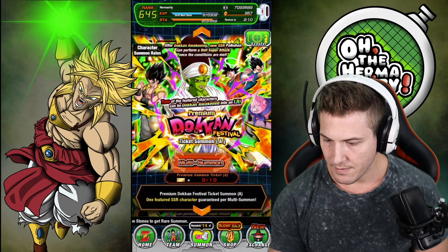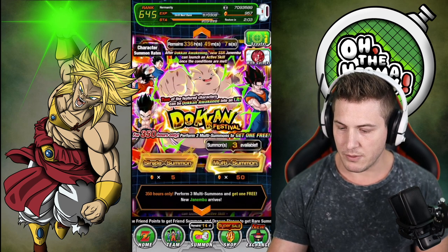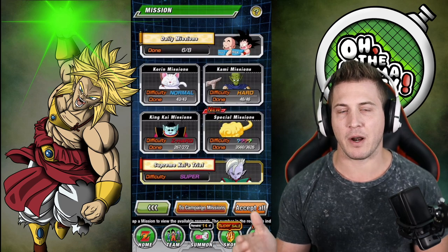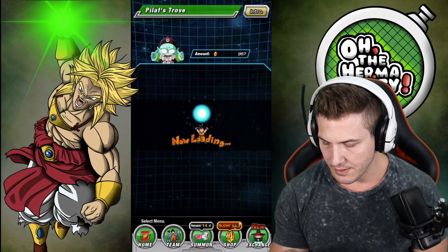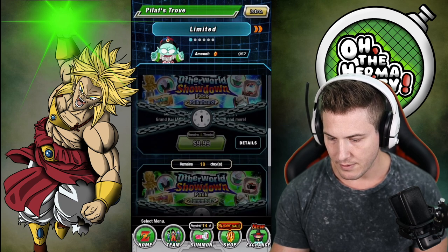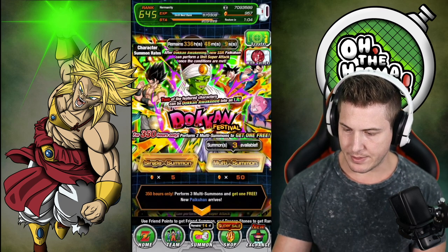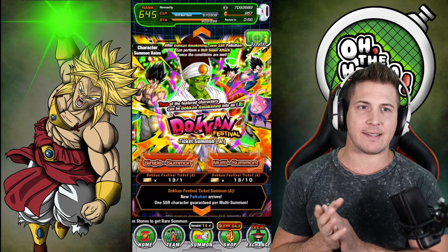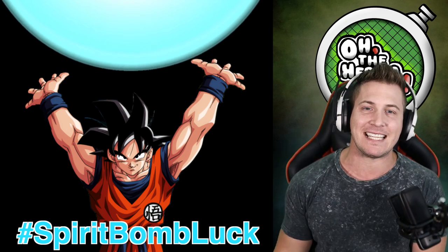What is this? Premium. There are two different types of ticket summons. I want to do the 10-ticket summon - I don't want to do singles, that's just dumb. If I buy this pack I get four Dokkan A tickets. Let's buy this pack. Okay, so I got the tickets - now we can do one final pull on each. Raise those hands, put those hands in the air, Spirit Bomb Luck. Let's make these tickets worthwhile.